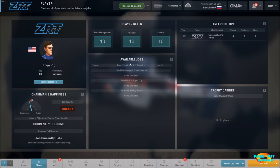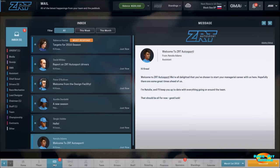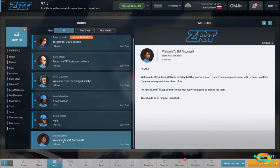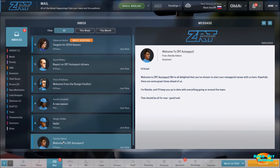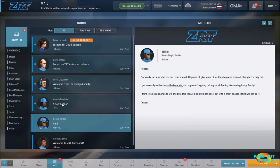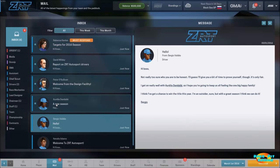Let's move on to our mailbox. Here you've got various mail that will come in — anything from requests from reporters for an interview, information from sponsors, or emails from your drivers. Here are our two drivers letting us know some basic background information. Our two drivers seem to get along well, but each driver has their own personality — things they prefer, things they like, things they don't like. So you can hurt or help their morale based on the decisions you make, particularly in the type of car you give them.